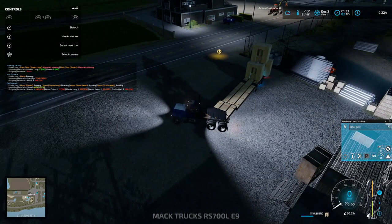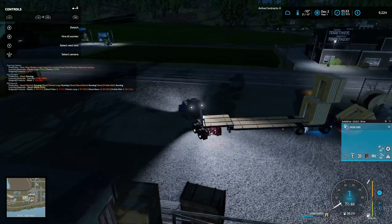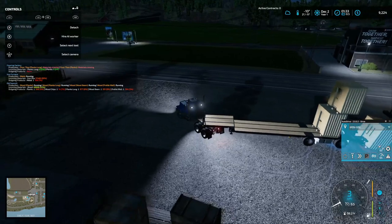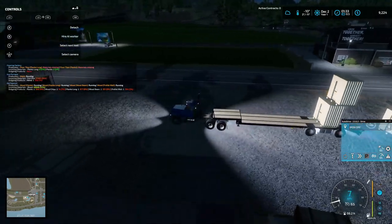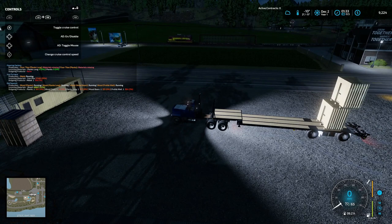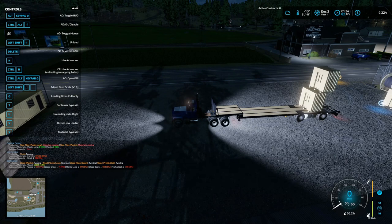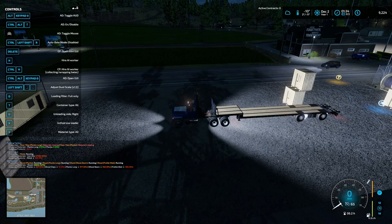Let's see how to unload the low loader. I think it was unfold — but that worked. Taking the straps off, getting rid of the auto driver. Unfold, okay. Unloading side left — let's try left shift. There we go.